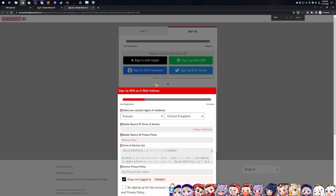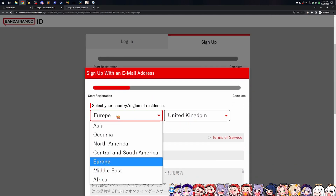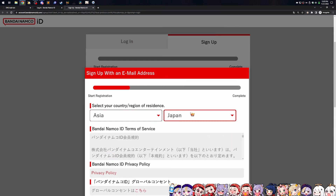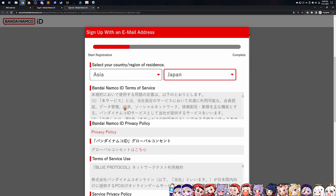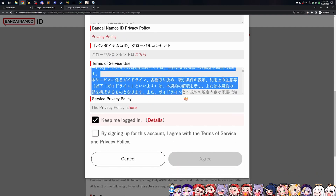This is an important step here. You might want to select your country of residence as Asia and then obviously Japan. You don't really need to read through all the privacy policy terms of use — it's in Japanese. You can read it later. Keep yourself logged in. By signing up for this account, you agree with the terms of service and their privacy policy — obviously agree.